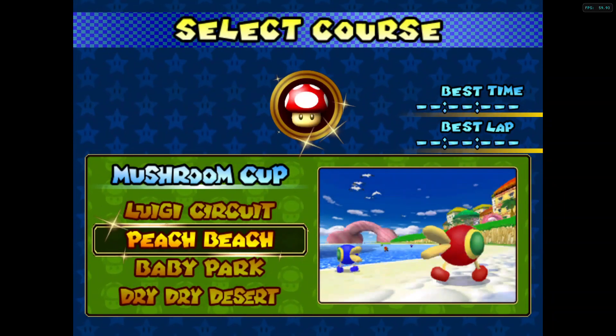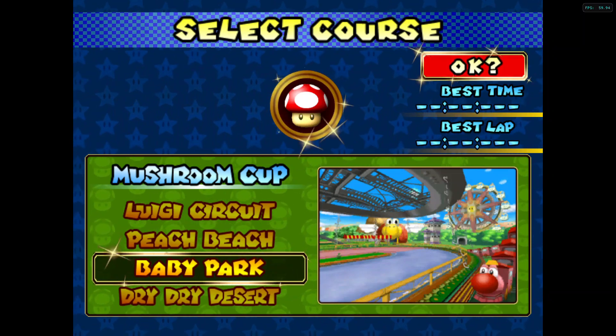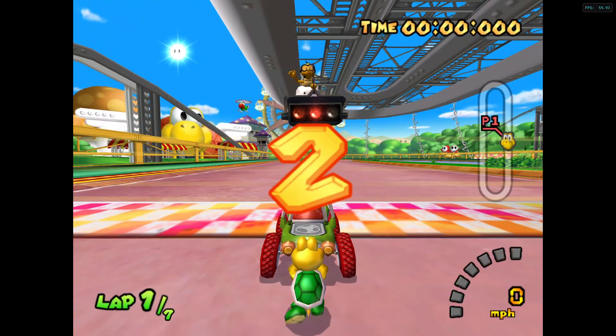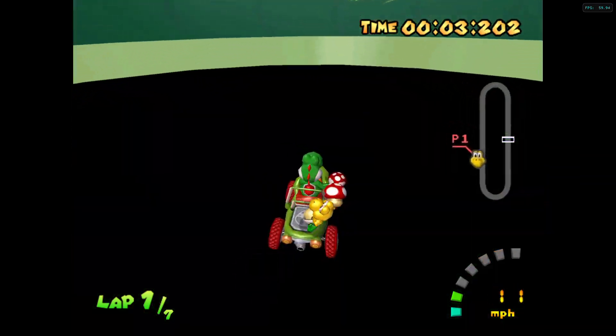That's it for Peach Beach. Do I even want to go to Baby Park? It's literally flat, but I'll go to it anyway to keep consistent. Literally the only thing I can explore is just do this, and even then I fall through the track — there's really nothing to explore here.